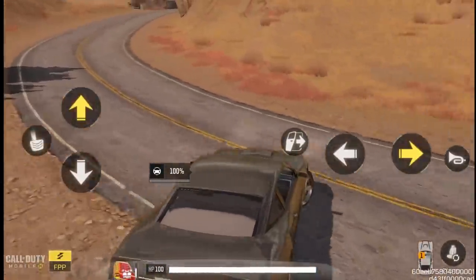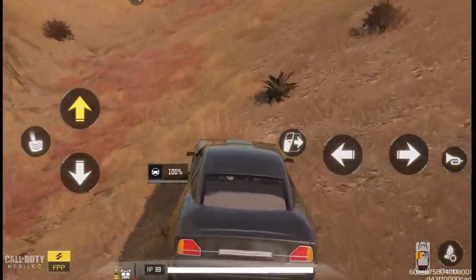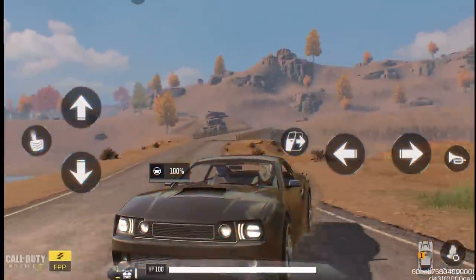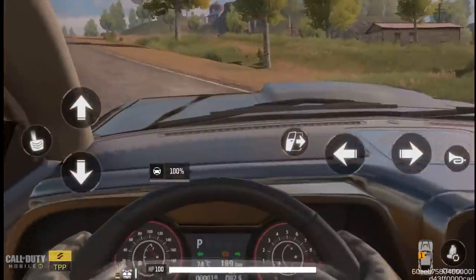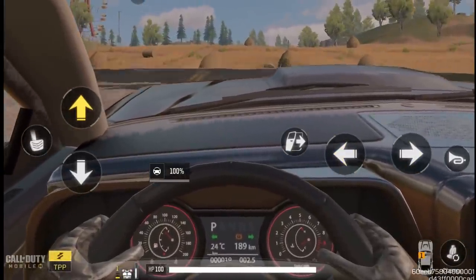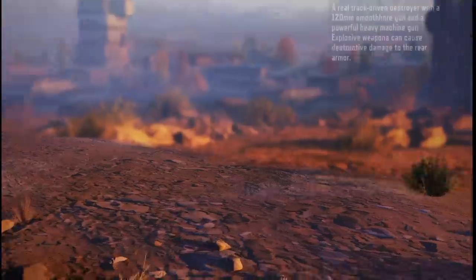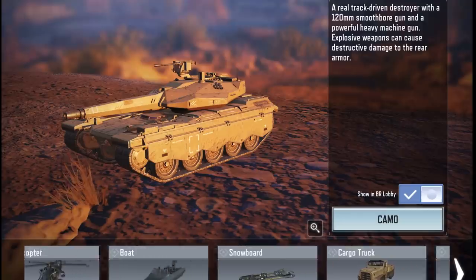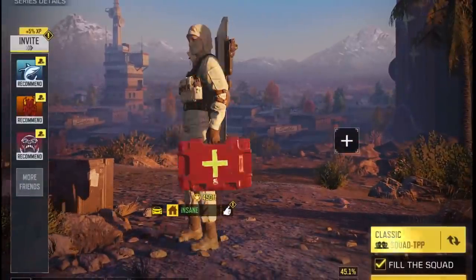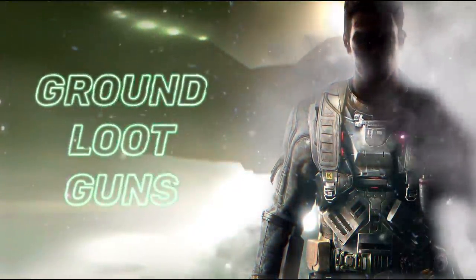We also have a new vehicle — a sports car. This car is amazing: not only does it look good, it's fast and stable on the road, doesn't lose balance or flip on rough terrain. It also has a special feature where you can drive in first-person perspective, which is limited to this car only.